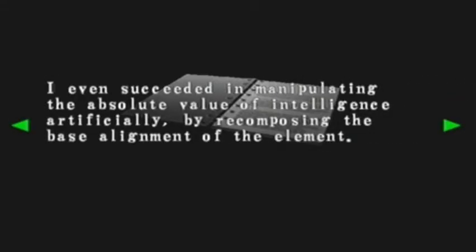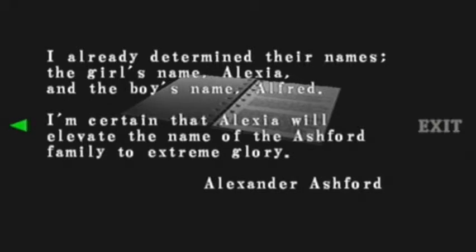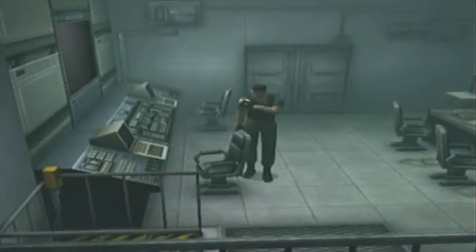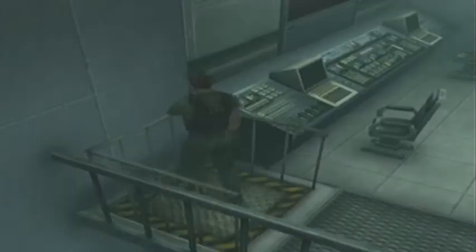Code Veronica report — let's see exactly what it says. Doesn't seem to be saying anything interesting, really. To do with surrogate mothers. Alexia was exactly what they've been looking for. Well, Alexander — the girl's name Alexia, and the boy's name Alfred. I'm certain that Alexia will elevate the name of the Ashford family to extreme glory. I think she could have if she didn't screw everything up with that experiment. She was so intelligent that she thought she could do all the experiments on her own.